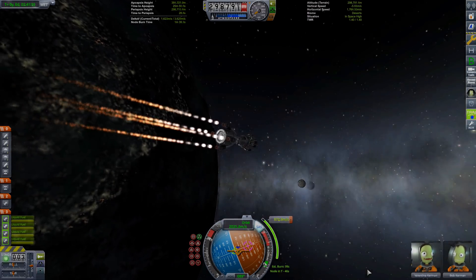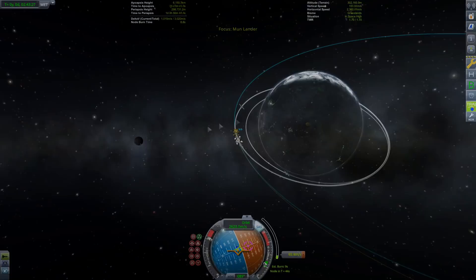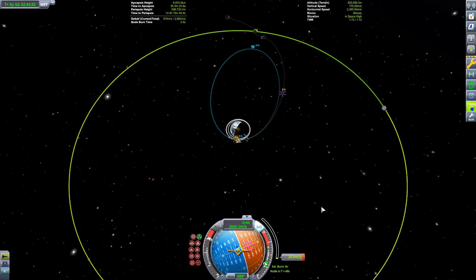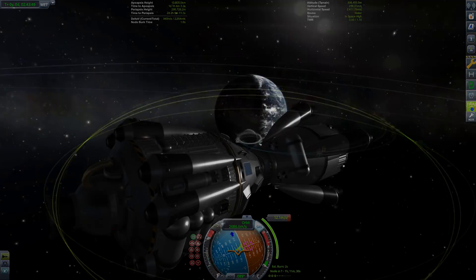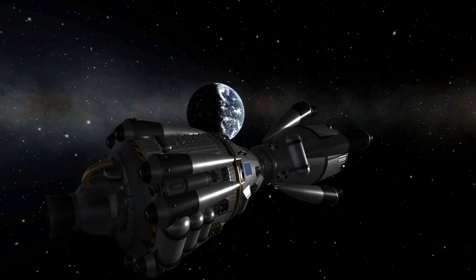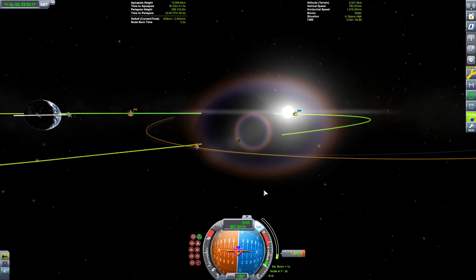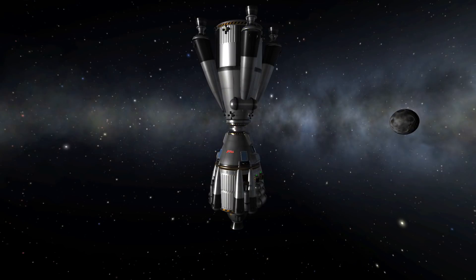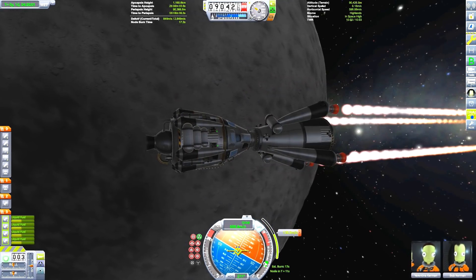Now we're on the way to the Mun. Let's see if we have enough fuel for this transfer stage to work. I went and worked out the Delta V, so yes, it's going to work in theory. I also have to admit I used the Tweak Scale mod, and that's how I got those lovely conical shaped tanks on the side — not the engines, but the conical shaped tanks. And also the ones on the transfer stage with the smaller shrunk-down engines — that was the only way I could get the style of this rocket that I wanted.